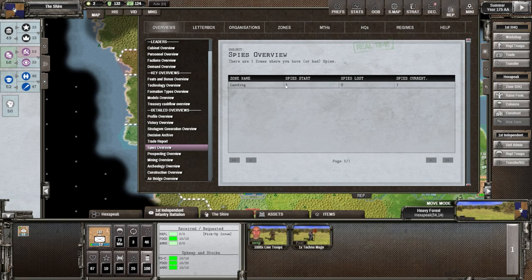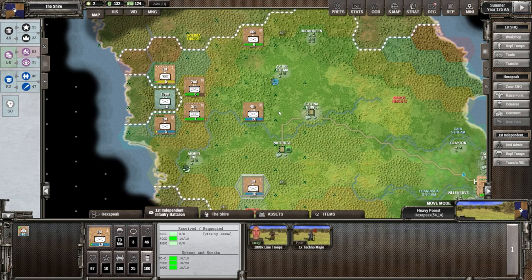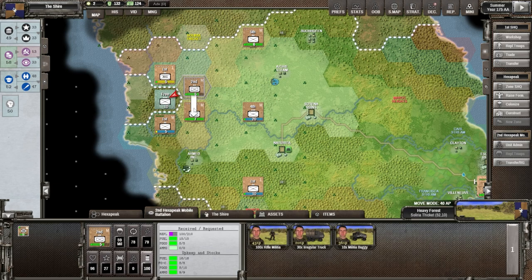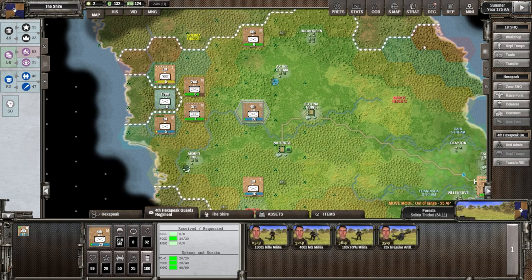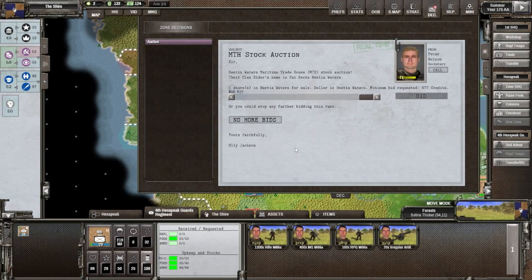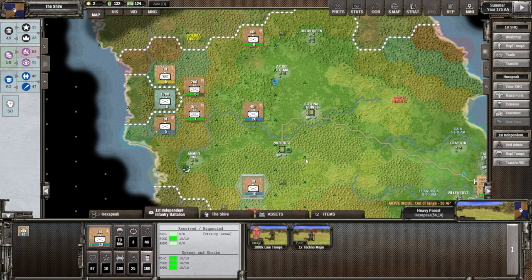We still have a spy in the landing zone, so we know more and more about that. Prospecting — we discovered one metal deposit and one water deposit. The metal one is where we have that deposit — looks like they put their own factory there. Going to the decision screen: supreme command council task priorities — sitting at 50 on political power and general stratagems. That's fine — confirmed. Stock auction — no more bids. If he attacks again, I think we'll be okay. Let's wait for the next turn.